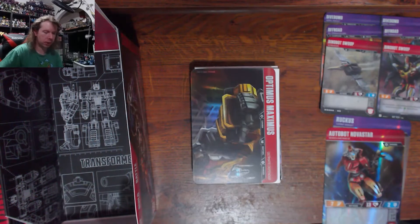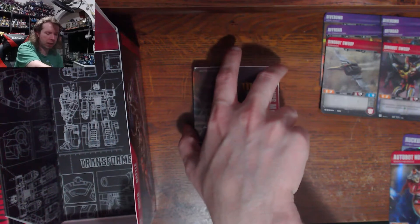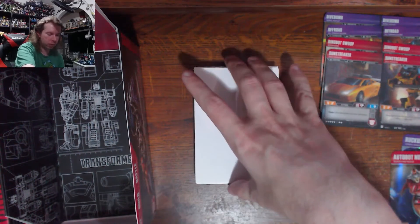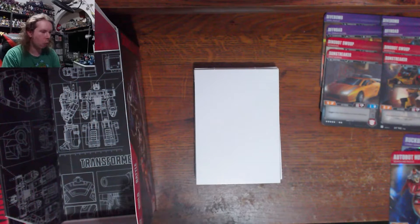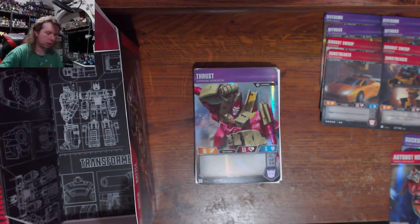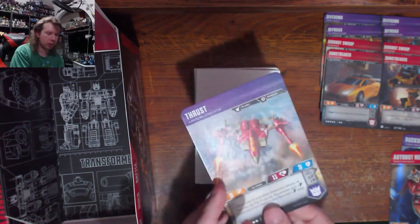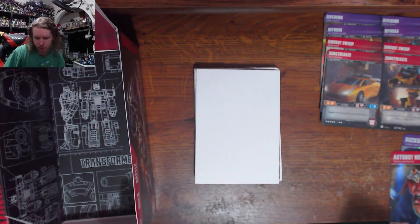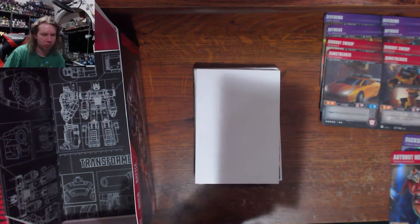Next up, another individual piece of a combiner — this one is Optimus Maximus: Sunstreaker. So we're nowhere close to any single combiner. Next is Thrust — a Decepticon flyer, but not the one I actually wanted. Why is he gold? That's not Thrust's color. Why isn't he black and maroon? That looks so weird.